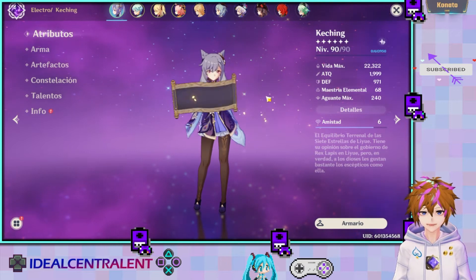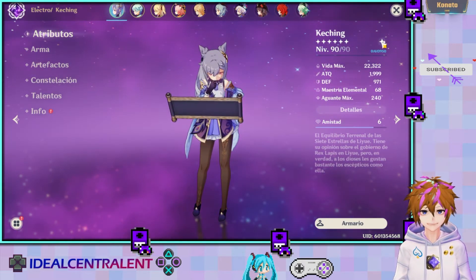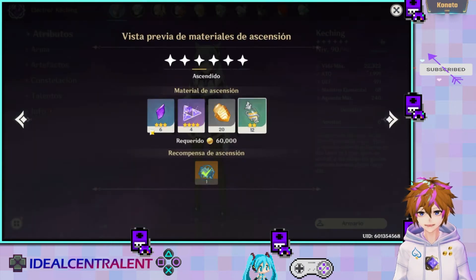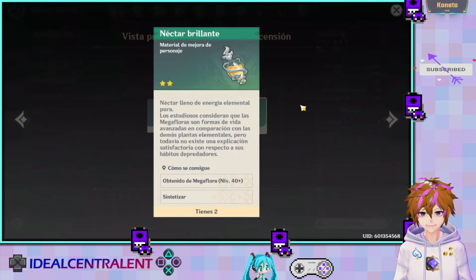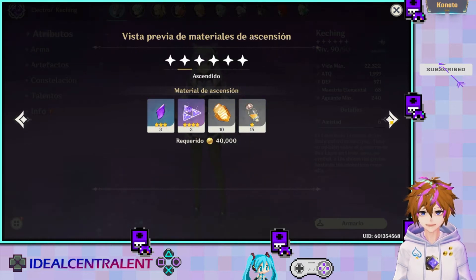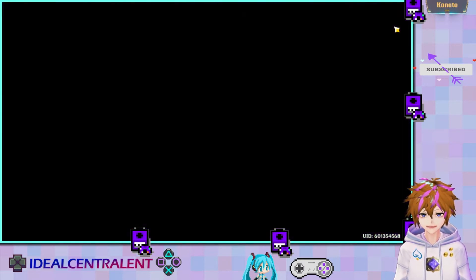Vamos a empezar con los atributos de Keqing. Aquí en esta sección, los materiales que te piden: los fragmentos morados, esta trifuerza que se llama Prisma del Relámpago, Corlapis, y Néctar Brillante que viene de las Megafloras. El total de todo este conjunto son 168 piezas.